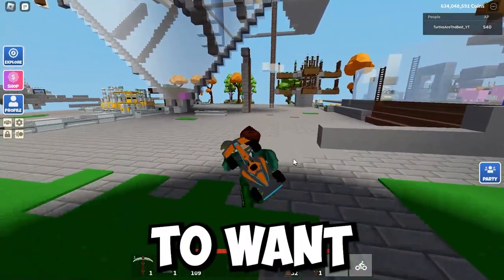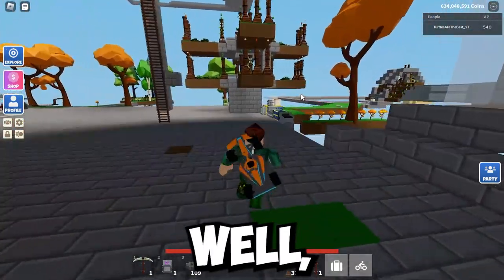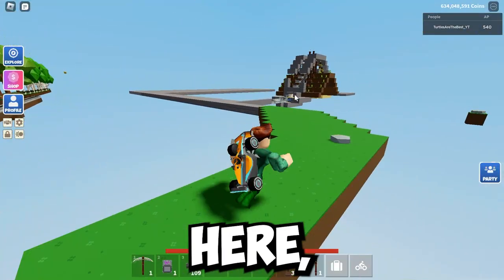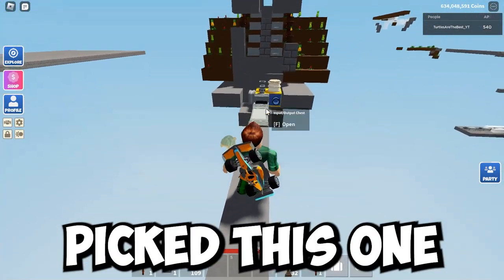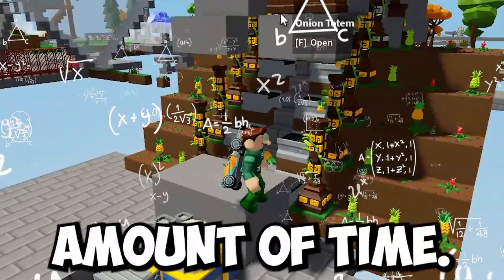The first step you're going to want to do is make a big platform where you can make your farm. I've already made a platform here, and I have my farm right here. Out of all of the designs that I've made, I picked this one, because this one produces the most in the least amount of time.